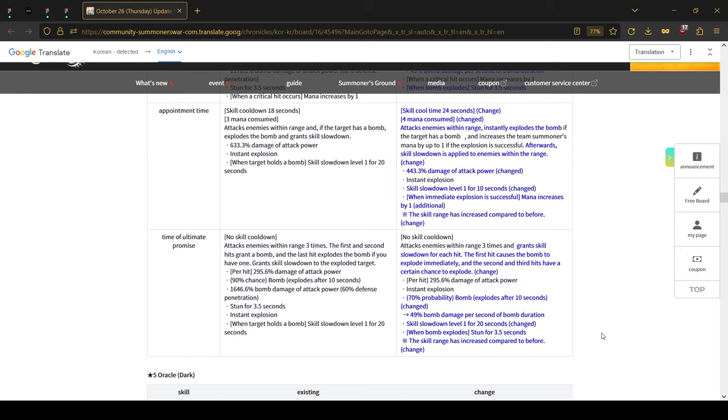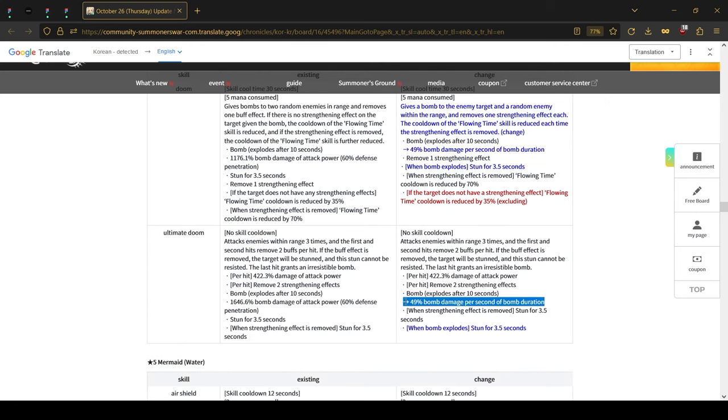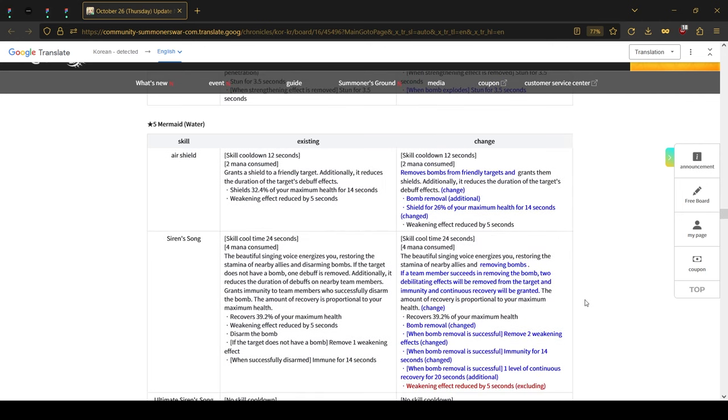For the dark Oracle, the changes are not as big. The multiplier has been changed, and from what I can tell it mostly looks like wording changes — previously the cooldown gets reduced if the strip is successful, and the same thing is written here, so I may have missed something. For the ultimate, the only change is the multiplier as well. Now that we've covered the bomb buffs, we of course need to look at buffs to the anti-bomber units.